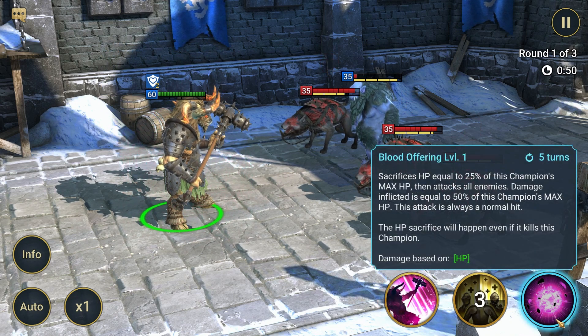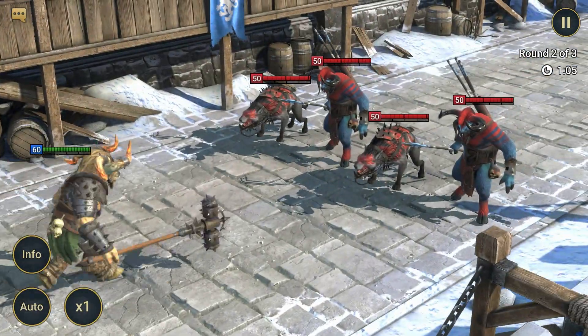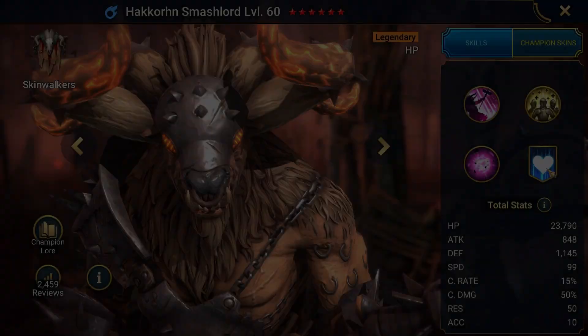Attack 3: Blood Offering. Five turns cooldown. Sacrifices HP equal to 25% of this champion's max HP, then attacks all enemies. Damage inflicted is equal to 50% of this champion's max HP. This attack is always a normal hit. The HP sacrifice will happen even if it kills this champion.